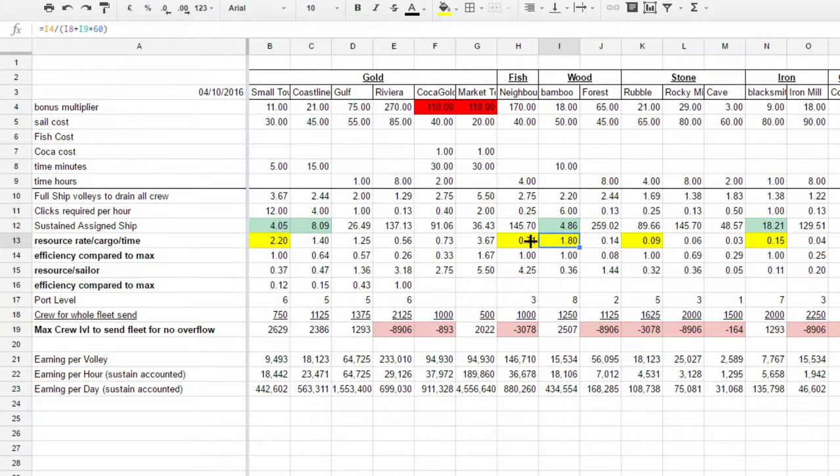Looking at these few boxes, it comes down to: if I send a ship to bamboo versus sending a ship to neighborhood, I get 2.5 wood per fish.